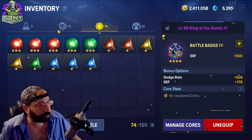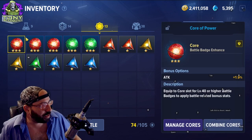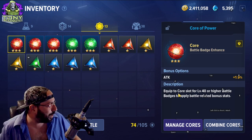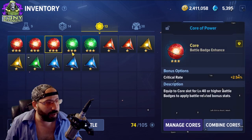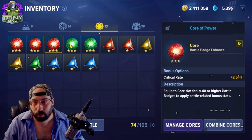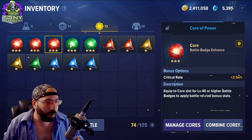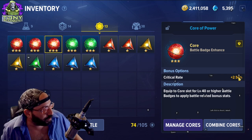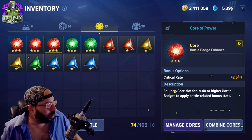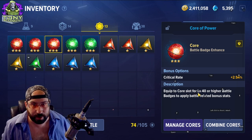Cores are kind of the same situation. What they do is go into battle badges and upgrade what you're doing by adding attack — these have the same scaling: white, blue, green, same basic number of stars, and the higher they are the better they perform. However, they only ever give whatever stat they say, so there is a limitation on what slots you can put them in.